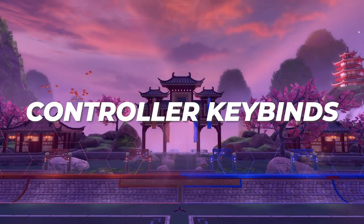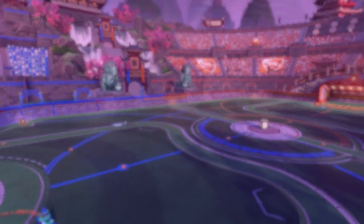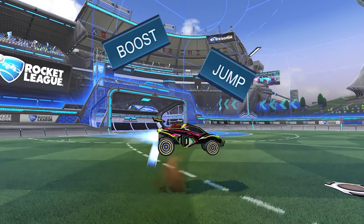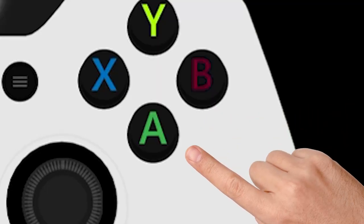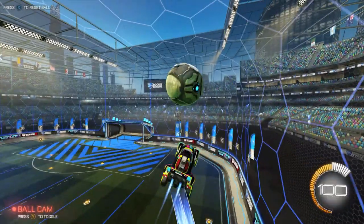Having the perfect controller keybinds sets you up for infinite improvement. You want the best settings now so you don't spend hundreds of hours relearning mechanics with new controls. The key guideline is to make sure you can press all basic controls — boost, jump, powerslide, and drive forward — at the same time. A lot of players can't jump and boost simultaneously with default controls. A good solution is to move your boost button to right bumper, or square/X on your controller.